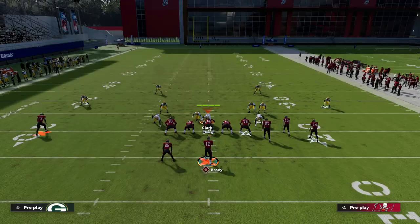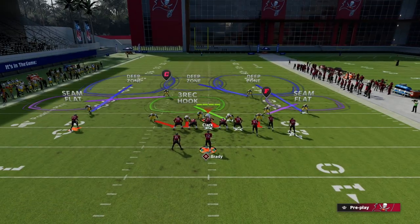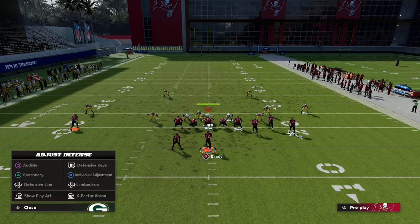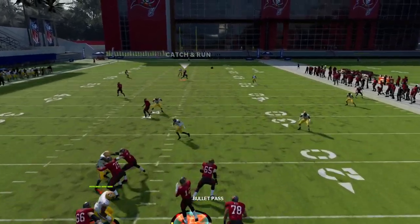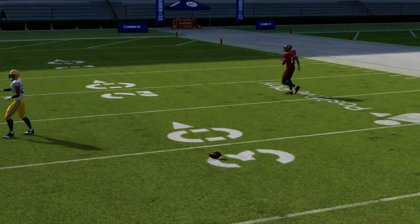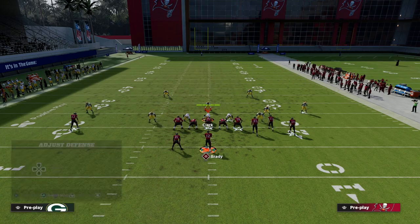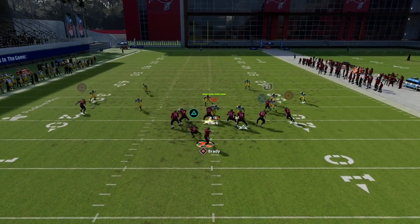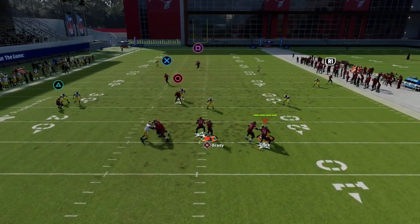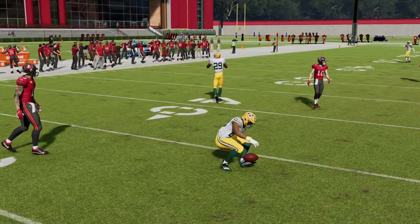The last coverage I want to show is deep path Cover 3 — also known as Cover 3 Invert. I put my outside corners in deep halves as opposed to outside thirds. With these deep half zones, it can still be thrown, but the window is a bit tighter. With two deep halves on the field — back to the Cover 2 conversation — passing outside, the deep half on the right was actually able to play that route.